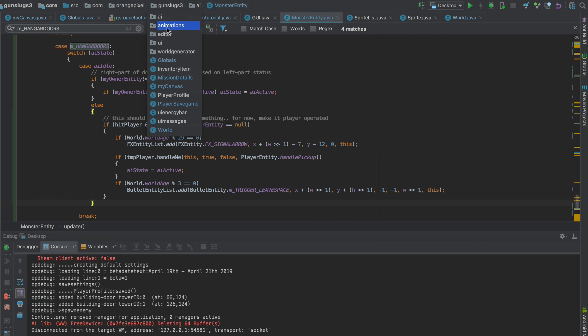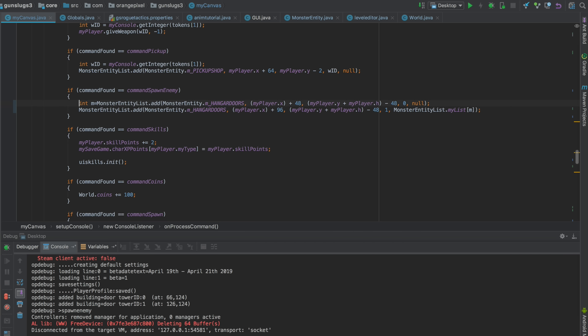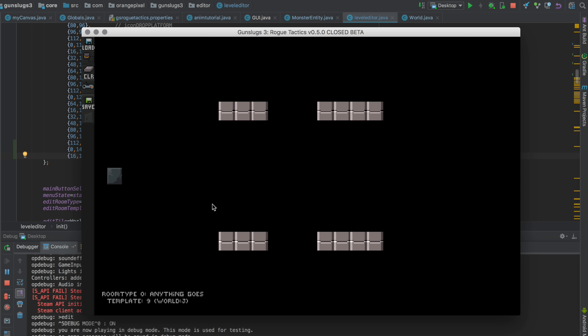Step one and step two are done — drawing and getting it on screen and even making it interactive. The next step is adding this to the game. As explained a few videos ago, I've built a level editor in the game, so I need to add the function to place these doors in the level editor, then use the level editor to create levels and have the door playable in the game. Right now I'm adding an icon to the level editor, making sure I can place doors at the right spots in the templates, then modifying or adding new templates and testing the game to see if it works.